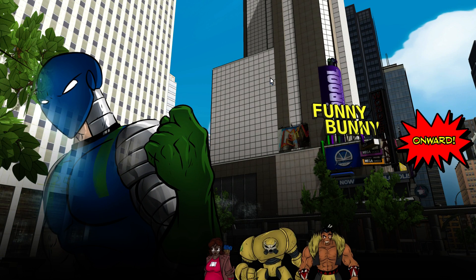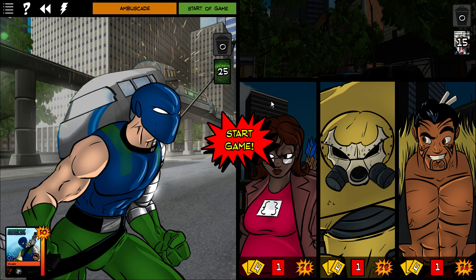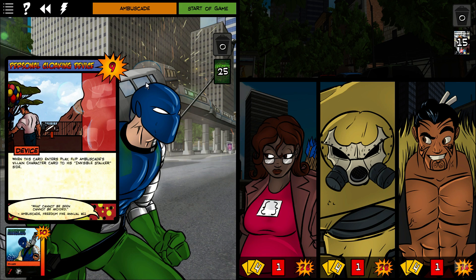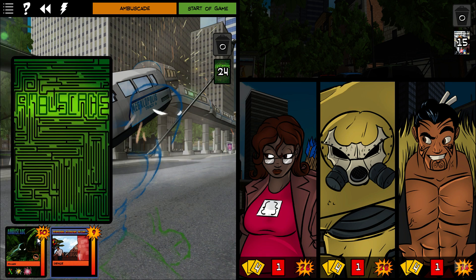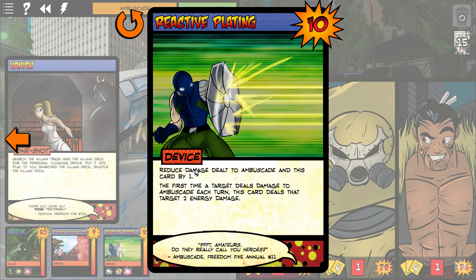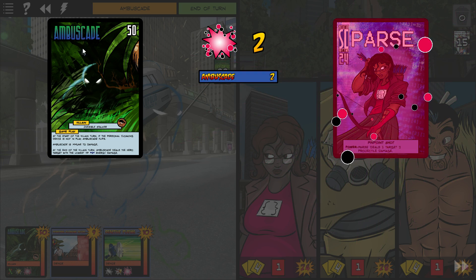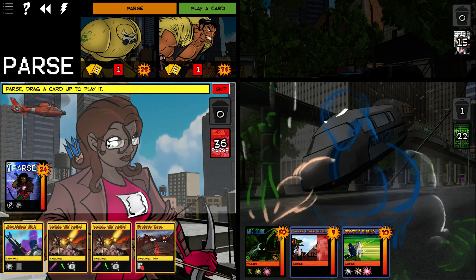They taunt each other: Ambuscade says 'I have found you, my prey. Your time runs short. Au revoir,' and Parse replies 'I see through you. Your weaknesses are all too visible.' He puts out two devices: the personal cloaking device, which puts him in invisible stalker mode where he can't be targeted and hits the person with the least HP, and reactive plating, which reduces damage dealt to Ambuscade by one. While he's stealthed, we want to avoid having Haka with the lowest hit points.